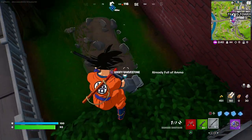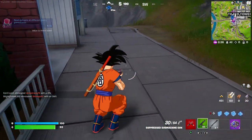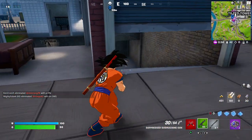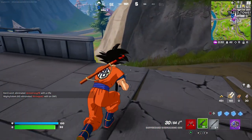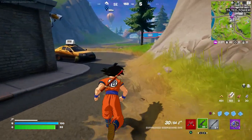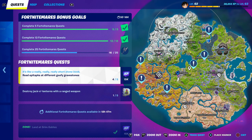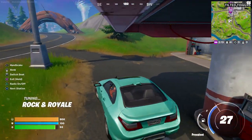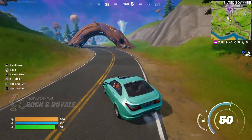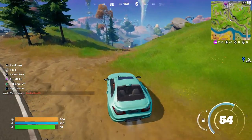This weapon does work, so you can use this weapon to destroy the pumpkins. Just keep scrolling down, then run far away. There is another one right down here — grab the car and just drive over there. It's very easy, not that hard at all. I'm trying to do it in less than five minutes.